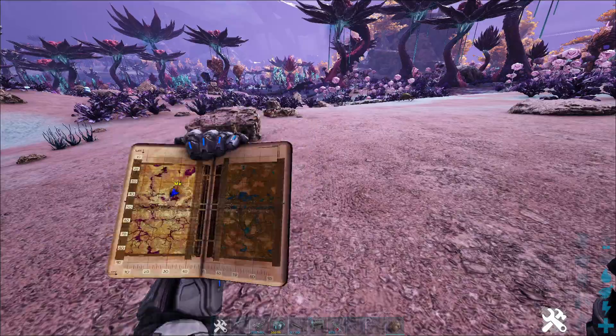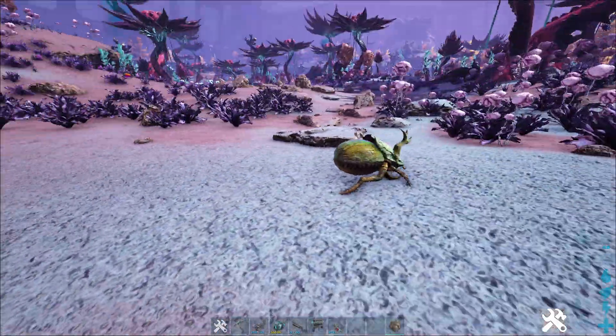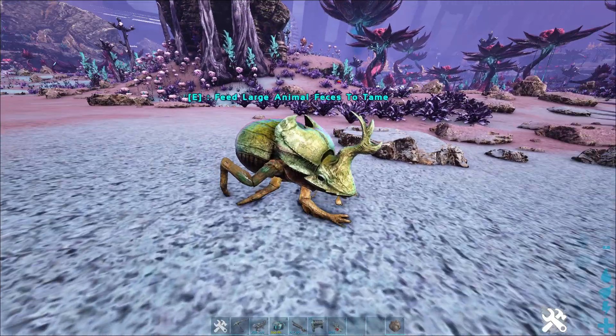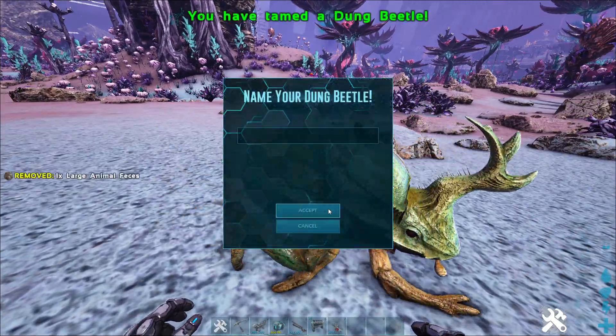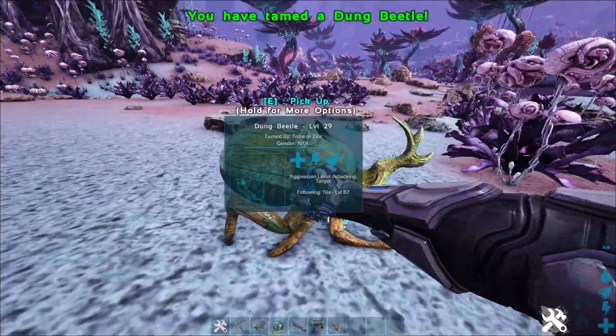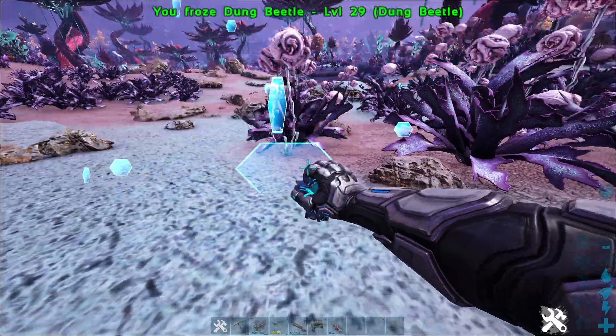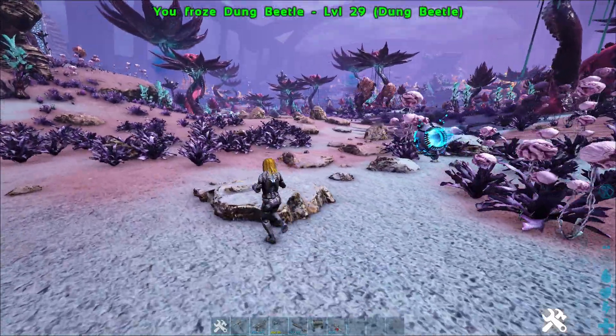If you are tired of filling up your compost bins or using the toilet glitch to fill up your crop plots, then I have good news for you, because Wildcard has added dung beetles in one of the last patches. From now on you can not only produce fertilizer automatically, but also oil.